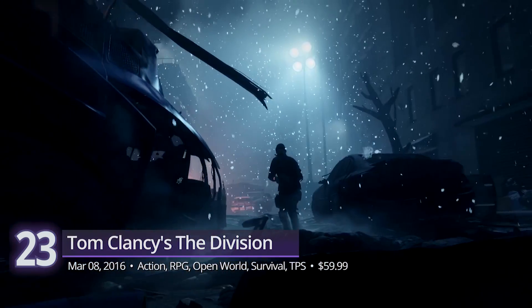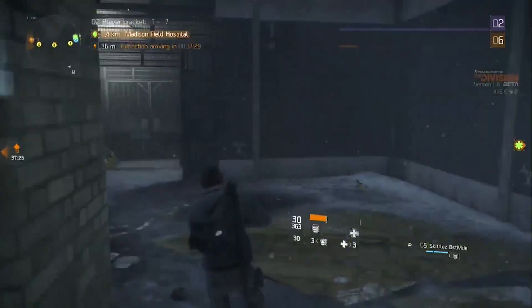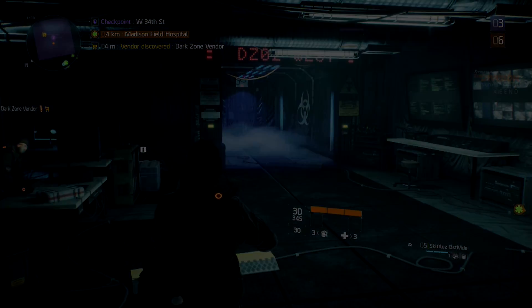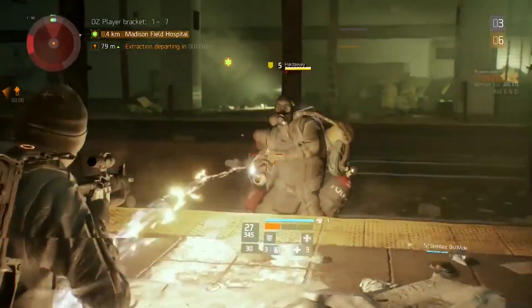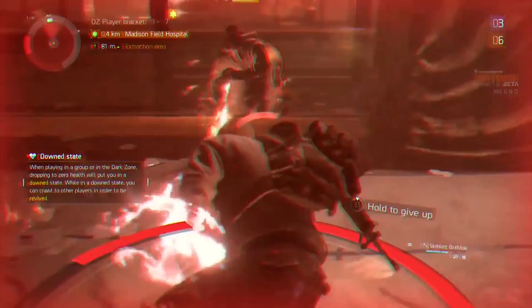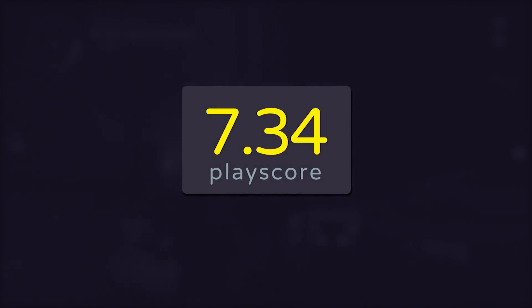Number 23: Tom Clancy's The Division. The sequel may be out, but the first game introduced us to a new yet familiar concept in shooters. It integrates role-playing elements into its bustling third-person shooter gameplay, which gives more freedom to players. Set in a post-apocalyptic open-world New York, your task as part of the elite group of The Division is to find the source of a mysterious viral outbreak. Its multiplayer aspect was one of The Division's strongest points — engage in competitive firefights with other players in its Dark Zone, an online-only area where you show your enemies who's New York's finest. It has a playscore of 7.34.